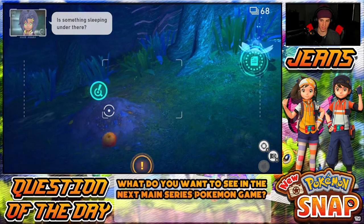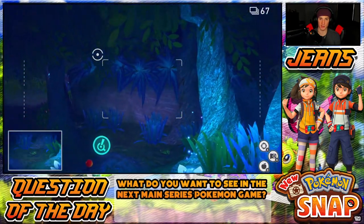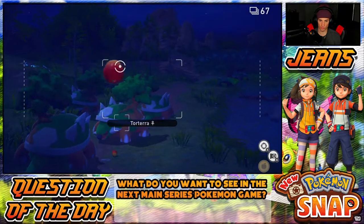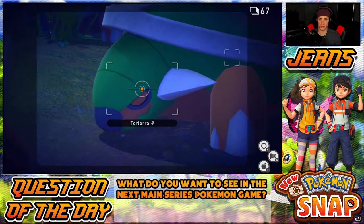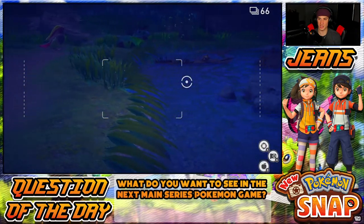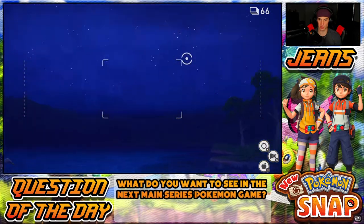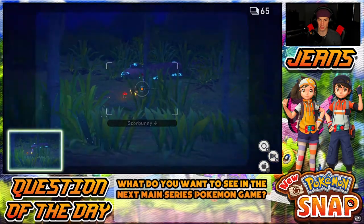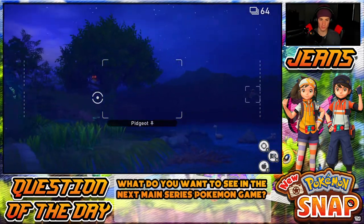Where's that Swanna? There was an Illumina Swanna somewhere but more Torterras are at the end — that's my main goal. Scorbunny running around here. Pidgeot dipping in — there's another photo. I missed that Illumina Pokemon I got the first time. Murkrow's chilling — what's in here? There's some cool Ducklett pictures, nice Swanna, that's a good Swanna picture.